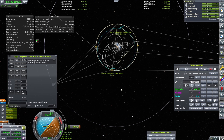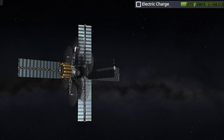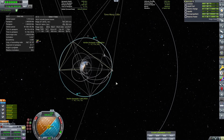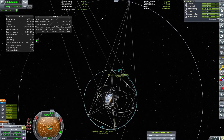One last time, we execute our circularization burn and adjust using RCS. We need some electric charge before we can utilize it — and there we go. We now have a fully functional, fully set-up communications network.